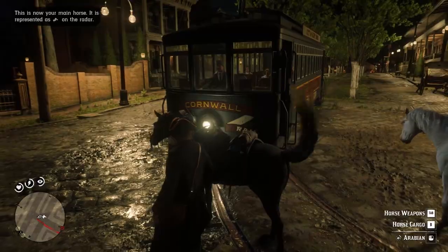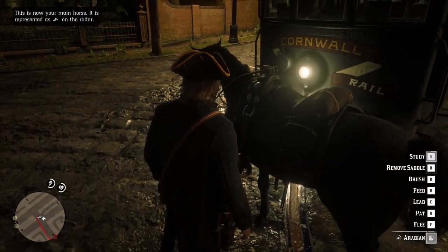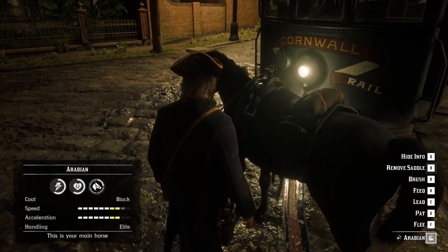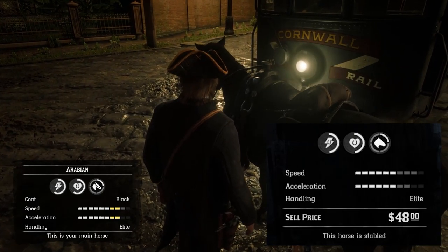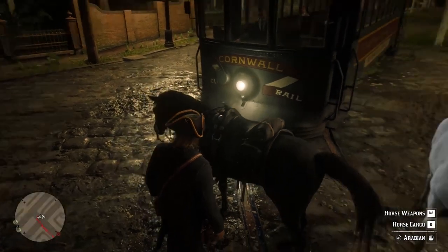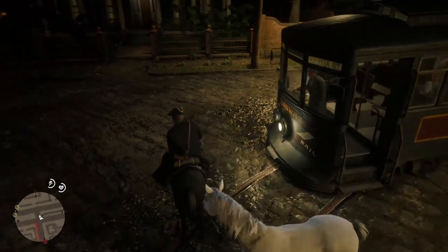The last one that you can acquire early in the game is the Black Coat Arabian, which is also gorgeous. It has slightly better health and stamina, making it the best horse to have in early game — in particular for exploration, but it is also good for fights thanks to its high health.